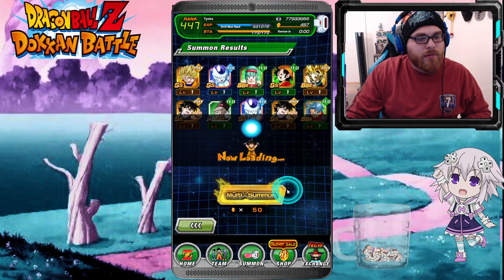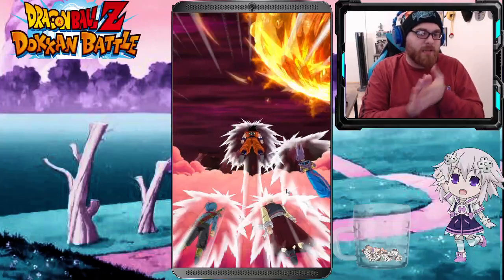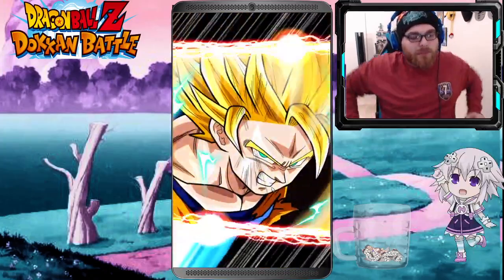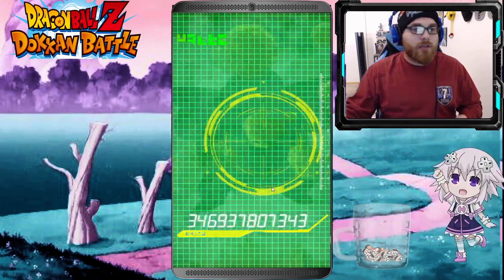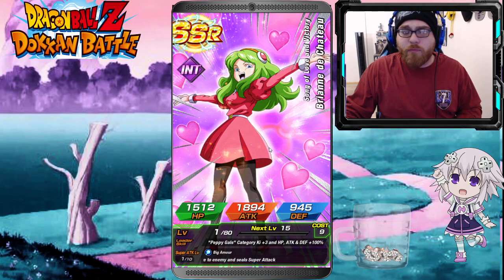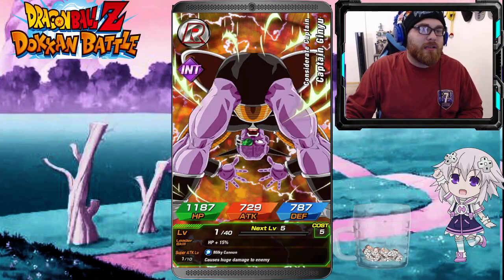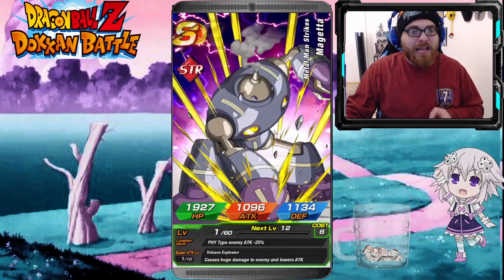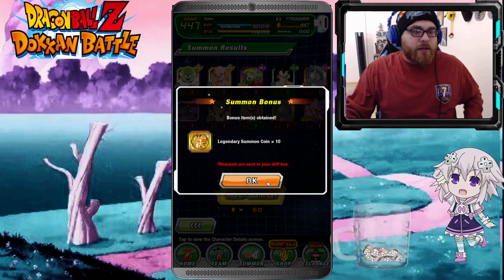Let's do one more multi right here — come on, I need our girls! Got Beerus again, small chance instant Super Saiyan. We went Super Saiyan 3 but we're definitely not getting the reversal. We got Guldo, TN, and a Ribrianne — that's my second dupe of her, so that's perfect. I actually did one multi before I came home from work, literally just walked in and started. Kid Buu right there, not that great.